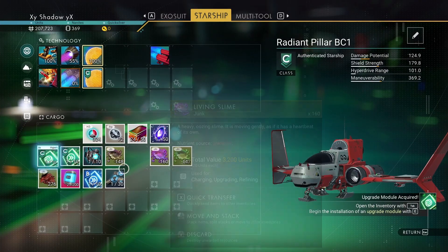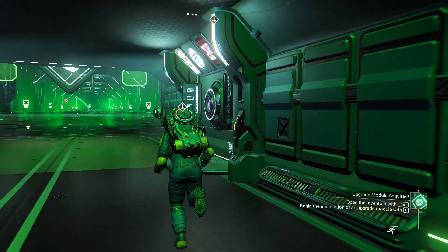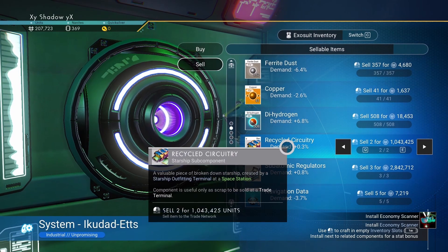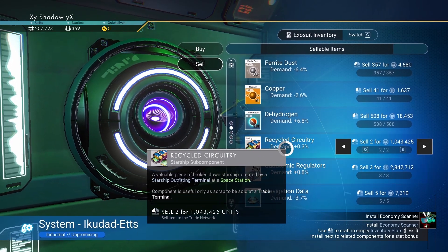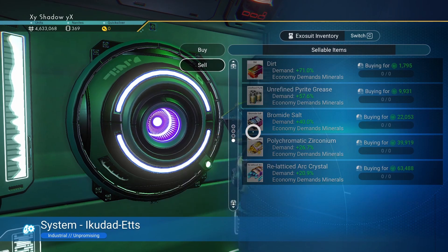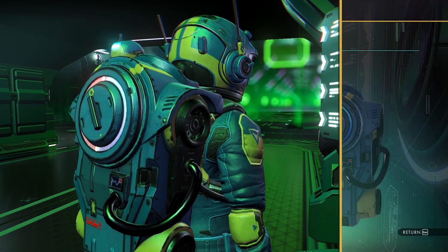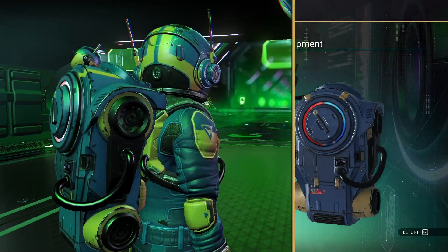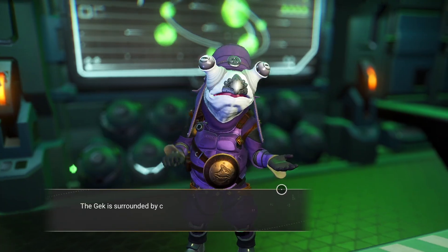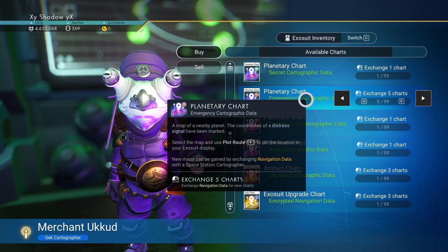Once you've gone through all that stuff and you have your scrap items in your inventory, we're going to sell all that stuff for a bunch of money. Head over to the market, go to sell, and look for these recycle/scrap items. Do a quick overview, make sure you've got all of it sold. And now look at that — we are at $4 million, which is awesome! While we're here, I want to go ahead and get more distress beacons. I've got five more navigational data. Get specific charts, go down, buy all five, make sure it's distress beacon — it is, good to go.